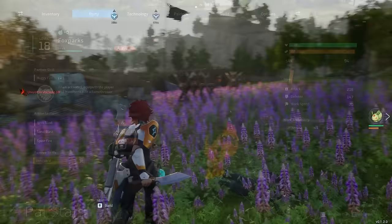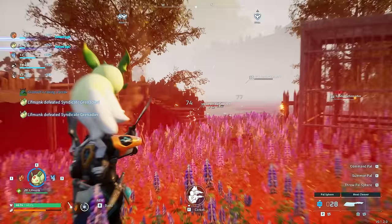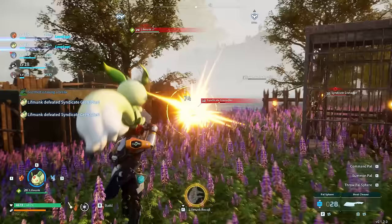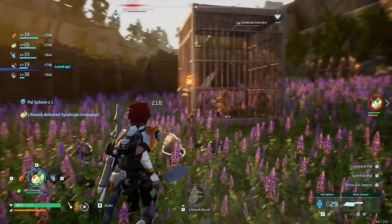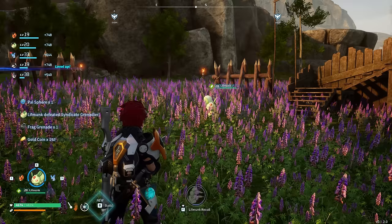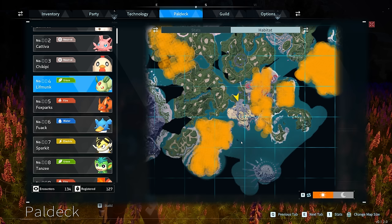Coming in at number 5 we have Lifmunk. Lifmunk is another pal that gets a bunch of guns when you use it. It has a very strong pal skill where it turns into a submachine gun on your head — you can control and aim what it's firing to kill things in the vicinity. You can readily capture Lifmunk across the entire map, very similarly to Foxsparks. It spawns in all starting areas, enabling you to rank it up very quickly and easily, increasing the damage and the duration of its partner skill, which means more damage and more killing. Making it a very viable early game pal to have.